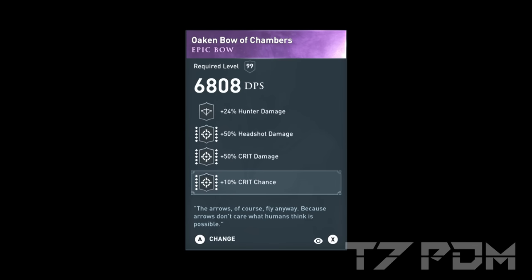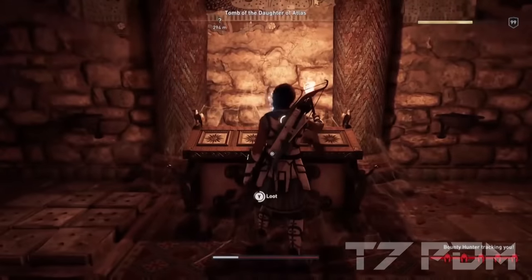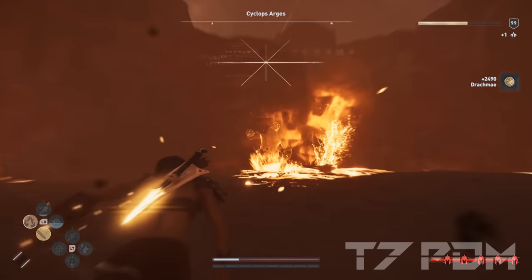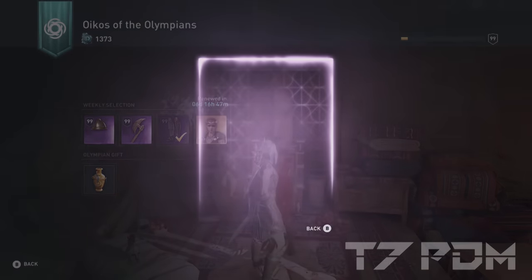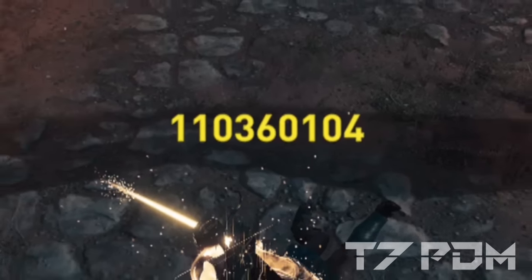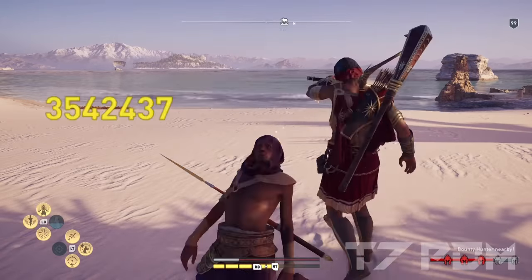Normally you cannot engrave critical damage on bows, but there are 4 bows in the game with this perk; only 2 are worth mentioning. The Oaken Bow of Chambers is found in the Tomb of the Daughters of Atlas in Arcadia — it's one of the finest hunter bows in the game, though the Bighorn Bow beats it by miles. The Bandit Bow is the best bow for pure assassin builds: it has assassin damage, 10% crit chance, and 50% critical damage, but like the Darksteel Mask it can only be found from Olympian Gifts. Pull Olympian Gifts until you get both the Darksteel Mask and the Bandit Bow — you get a Helix store item every 6 or 7 pulls, with chances to land either item in between.